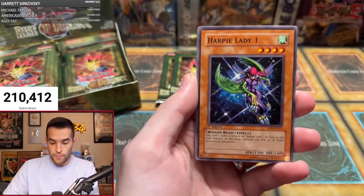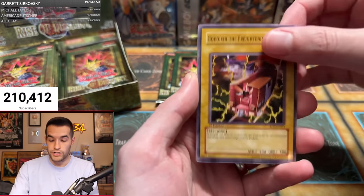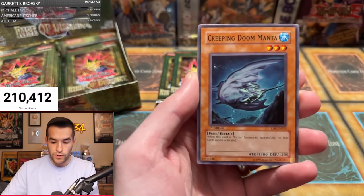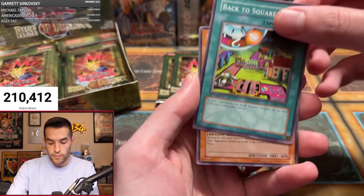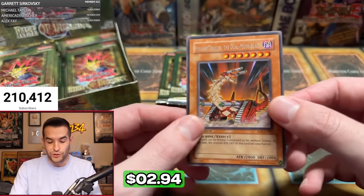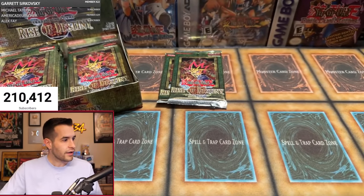If you guys are enjoying the video, don't forget to like, subscribe, and turn on notifications. Let me know down below your favorite card from Rise of Destiny, because we're giving away Relinquished and Thousand Eyes Restrict Secret Rares from Master Collection One. Pack two: Harpy Lady 3, Harpy Lady 1, Bokoichi the frightening card, Heavy Mech Support, Harpy Lady 2, Creeping Doom Manta, Back to Square One, Mirage Dragon, and Fusilier Dragon — the dual mode beast. Another rare.